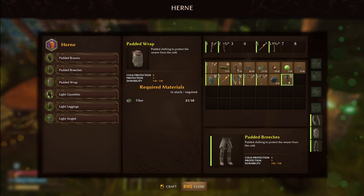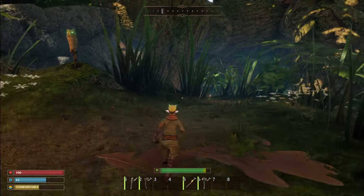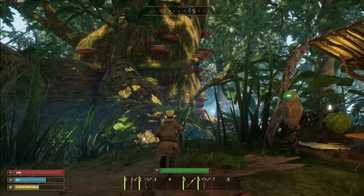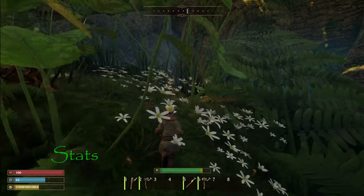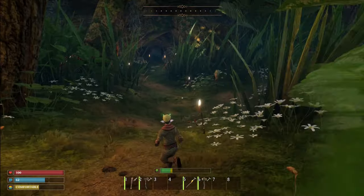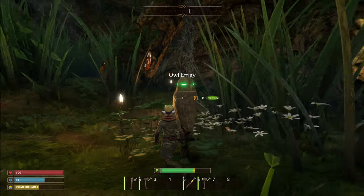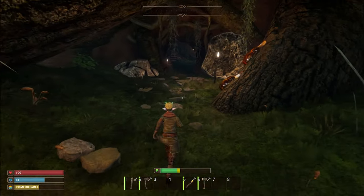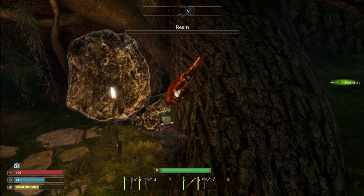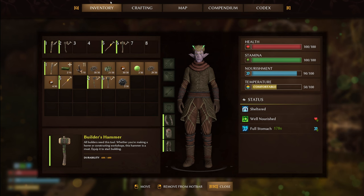Stats are in the bottom left corner: you've got health, food, no water requirement, and comfort which is basically temperature. The key thing to aim for: always keep your stomach above 70% — that allows you to self-heal. Let me eat a mushroom steak. That takes me up to 90%, and my health will naturally regenerate.